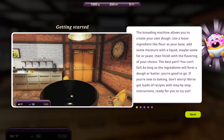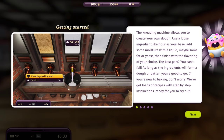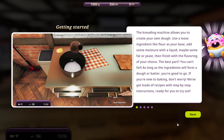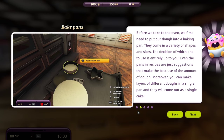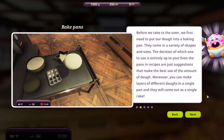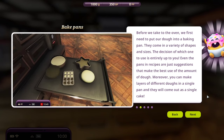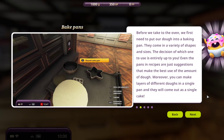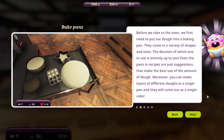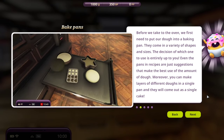The best part - you can't fail. As long as the ingredients will form a dough or batter, you're good to go. If you're new to baking, don't worry, we've got loads of recipes with step-by-step instructions ready for you to try out. Before we take to the oven, we'll first need to put our dough into a baking pan. They come in a variety of shapes and sizes. The decision of which one to use is entirely up to you - even the pans and recipes are just suggestions. Moreover, you can make layers of different doughs in a single pan and they will come out as a single cake.